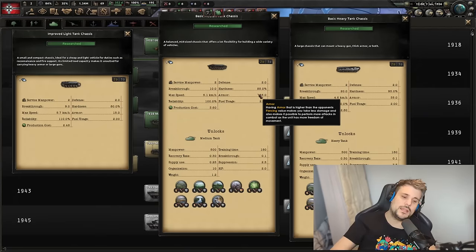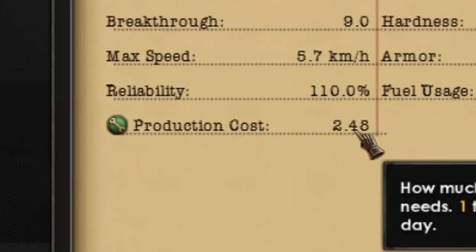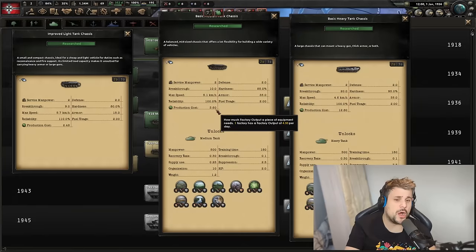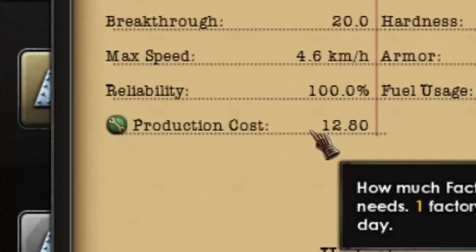Let's start with the production cost. The light 2 is 2.48 for the chassis, the medium is 3.6 — not a big jump, which is why people tend to prefer mediums. They're a good balance between armor, hardness, and overall production cost. The heavy comes in at 12.8 production cost, which is massively higher, but be aware they don't all need the same number of tanks per battalion.